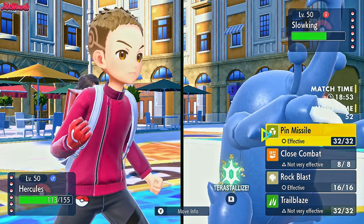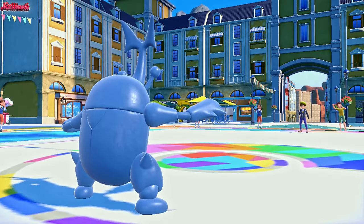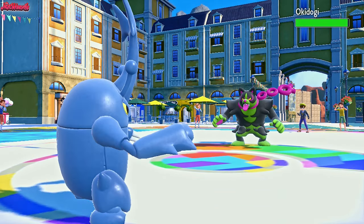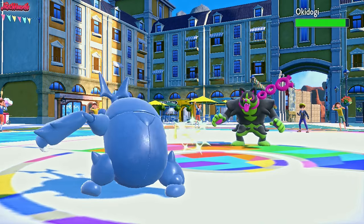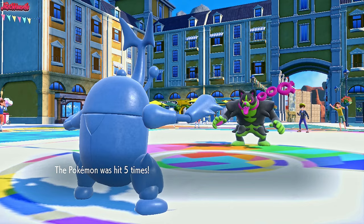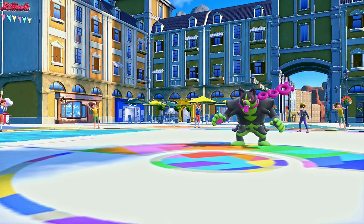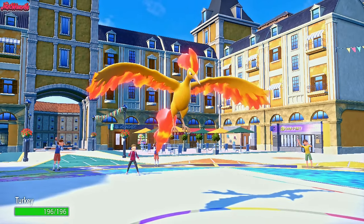It looks like they're an offensive Slowking so we need to be careful - going straight for a Pin Missile. They withdraw the Slowking, not wanting to take a Throat Chop. They go into the Ursaluna - Pin Missile does absolutely nothing of course, but chip is still chip. We hit all five times. We're going to have to switch out. I'm leaning towards Moltres - Moltres is the optimal switch into Ursaluna since it resists one of its STABs and is neutral to the other. So let's go Moltres now.